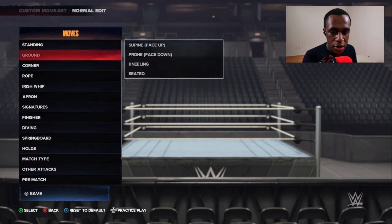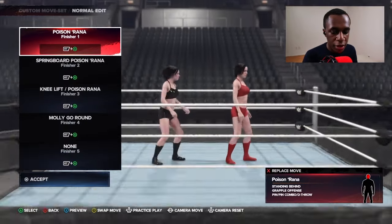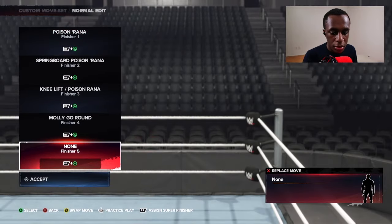You want to go into moves, then go down to finisher. Click in ring, and find an empty slot. Here's an empty slot that I can assign a finisher to.